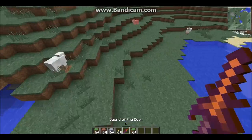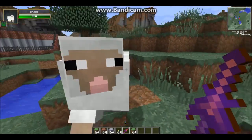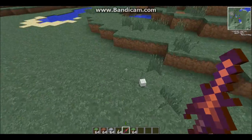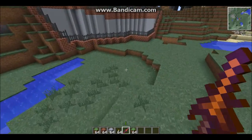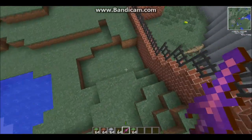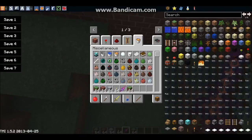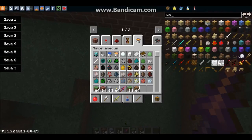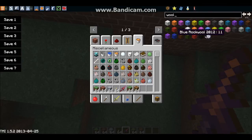Let me see — I'm gonna kill the sheep. I'm gonna be crafting a bed. Let me grab a crafting table and some wood. What color do I want? I want it to be purple wool — no, I don't want purple. I'll just make it blue.